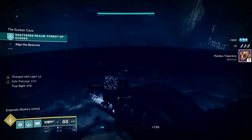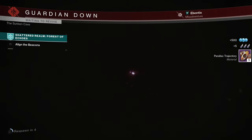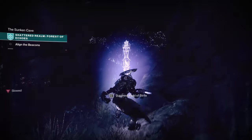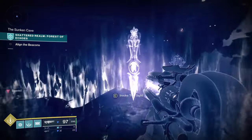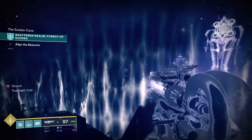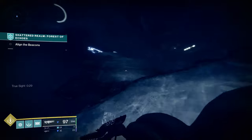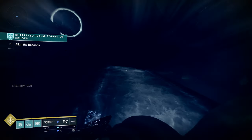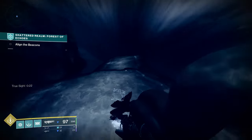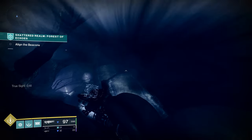Grab this Enigmatic Chest at the top. Make sure you've got something to land on when you fall down — as opposed to dying like I did. Get back down to where we were before. There's your Safe Passage and here's your Truesight. Now you can grab your Truesight and we're going to go on this very vertical climb. We are almost done.